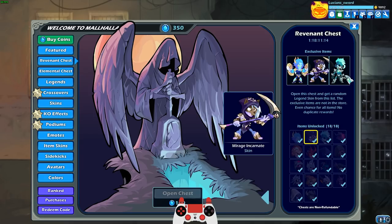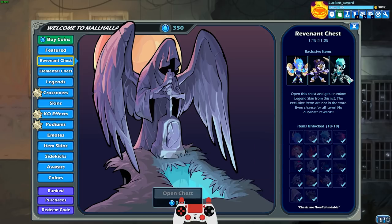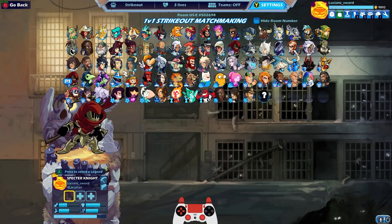We got Outer World's Ariel, Mirage Incarnate, and Wraith Barraza — three really cool skins we're gonna be using today. Let's go into a strikeout so we can do all three of these guys on one team.